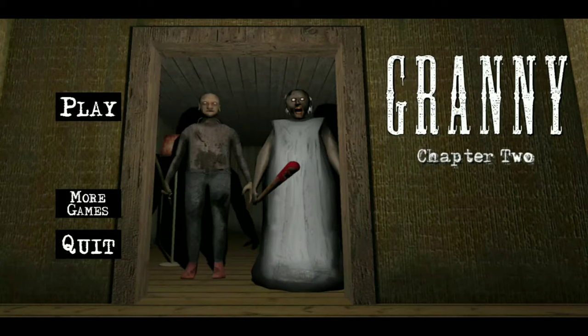Hey guys, what's up and welcome to my channel Technical Strategy. Today I'm going to take a new video for Granny Chapter 2. I'm going to tell you how you can kill Granny and Grandpa without any weapon use, easily. Yes guys, you don't need a shotgun, stun gun, bomb, or grenade — you can easily kill without using any weapon. Let's go, without any time waste, we will start the video.